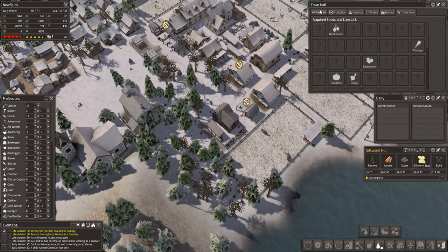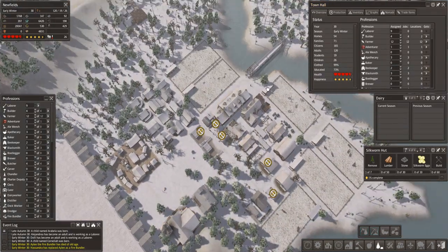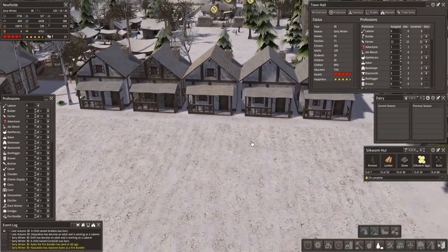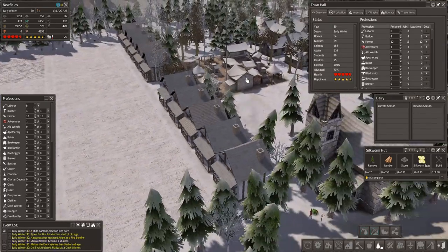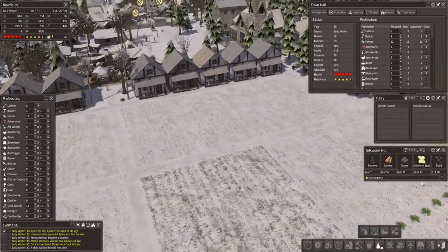We're running out of people suddenly. 166 citizens, homes 54, families 71. They must be living in a boarding house — did I not make more than one boarding house? Oh look, these are all finished — our nice row of country houses! That looks nice, doesn't it? Let's get a nice screenshot of that. We'll do one this way as well — always try one both directions to see what it looks like.